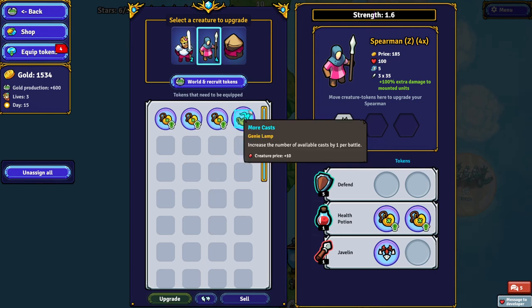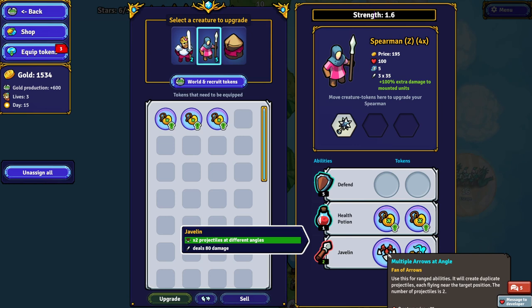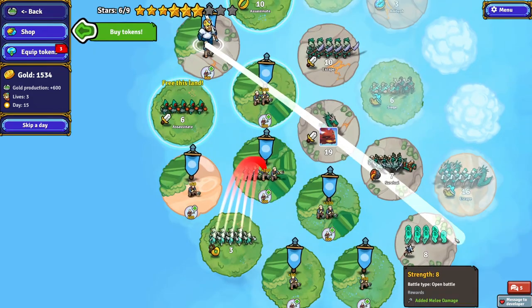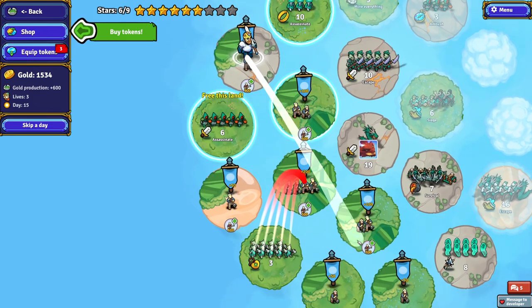This is going to give us more casts of an ability, so we'll definitely want that on javelin — that means we can throw javelins twice. The multiple arrows at angle token basically throws an extra javelin. It creates duplicate projectiles, each flying near the target position — the number of projectiles is two. I'm not sure exactly where those projectiles land; it's not clear to me. I do wish that information was a bit more transparent.